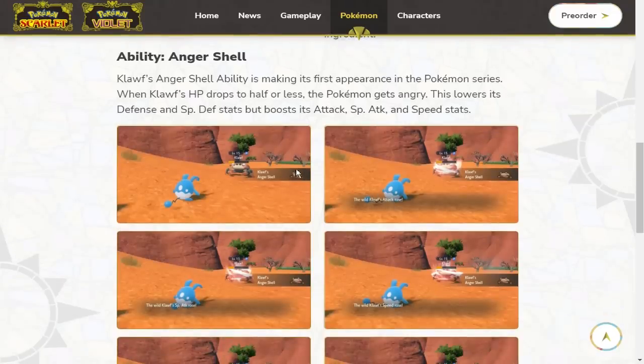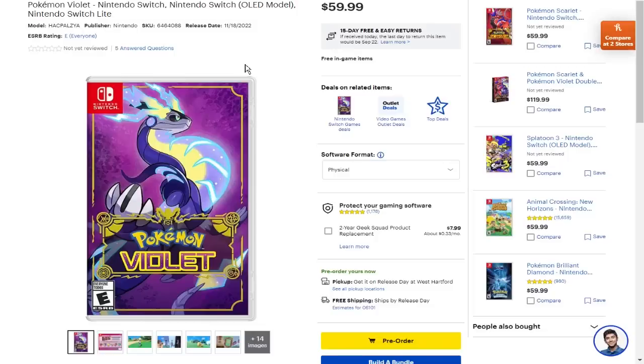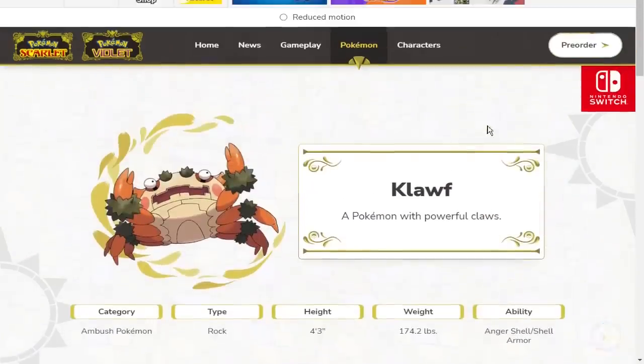I love seeing the visual indicator when its ability activates — I don't think the current game has that. Also for those wanting to pick up Pokemon Scarlet and Violet, if you need anything from Best Buy or Target and you live in the United States, feel free to use my affiliate links down below. Buying anything using those links will support me. Really really exciting — I'm very excited about this Pokemon.